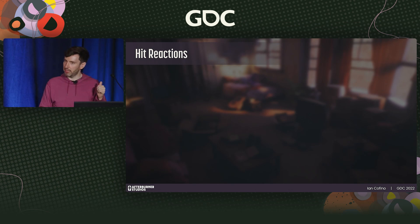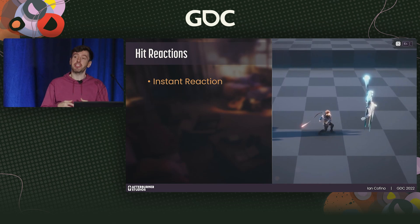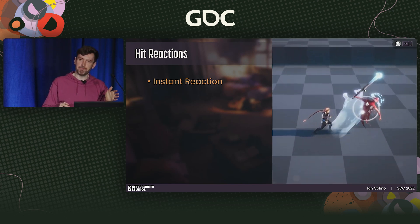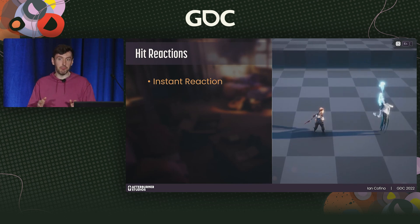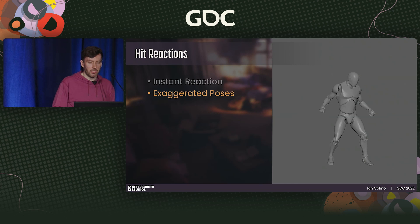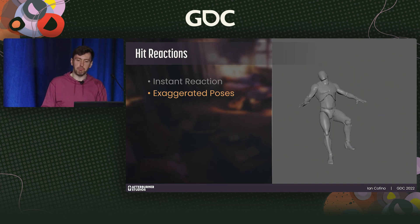We talked about hit reactions and how critical they are to polished combat. Let's walk through some ways we created really satisfying hit reactions in Dreamscaper. First: instant reaction. We avoided blending into a reaction — reactions feel much stronger if they instantly play when an attack connects. The player fills in the missing gap between the previous state and the hit state in their own mind, creating the impression of a very powerful impulse. With our far camera, we needed to emphasize hits with big deltas between poses.